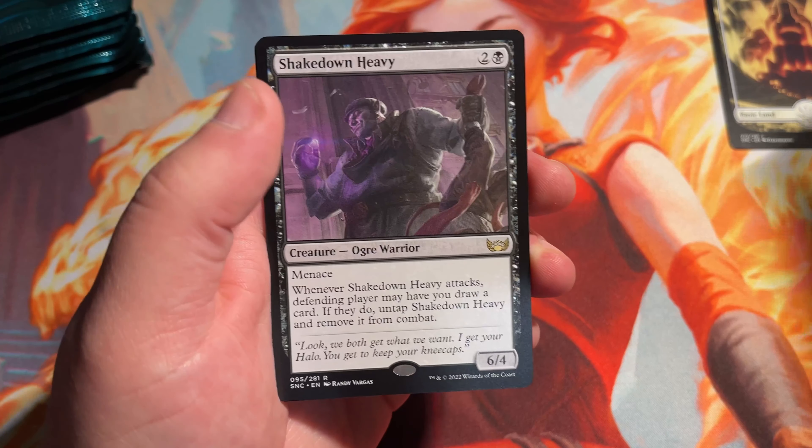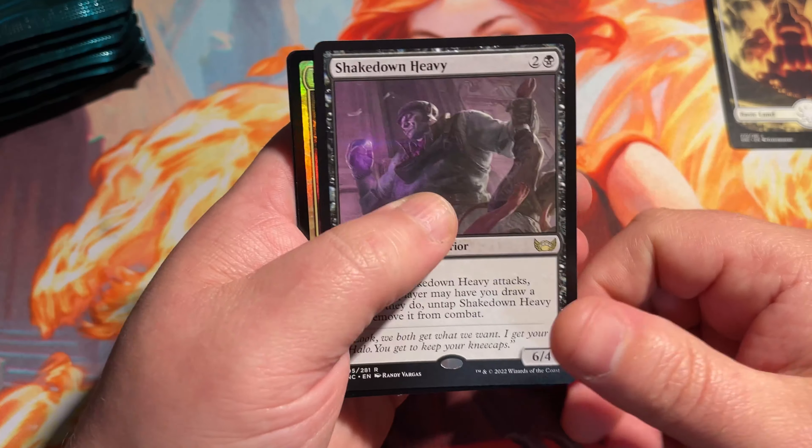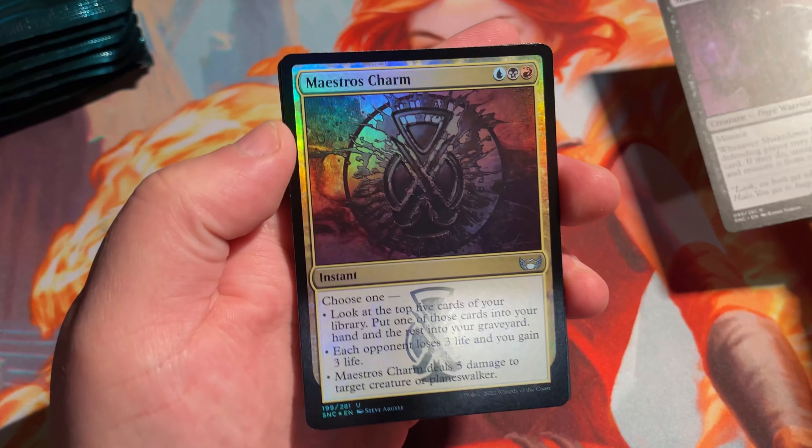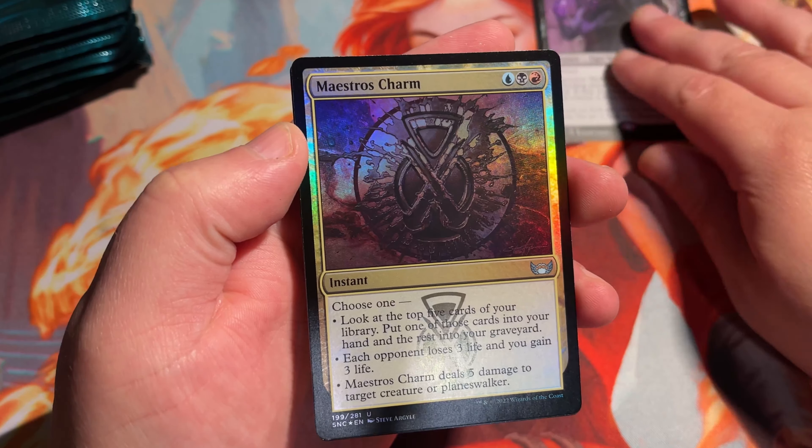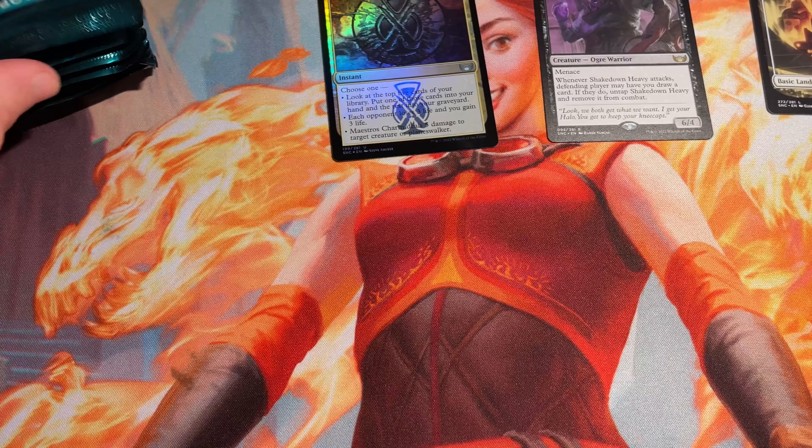Shakedown Heavy is our first rare. And our foil is Maestro's Charm — normal foil, nothing special there. And then our token card, so no set list card there.